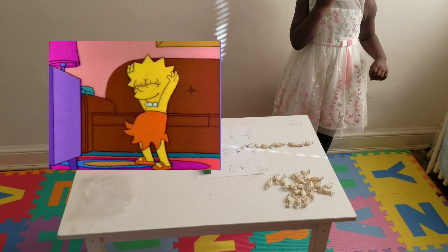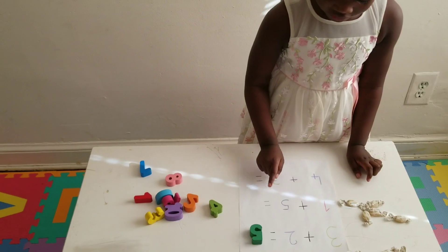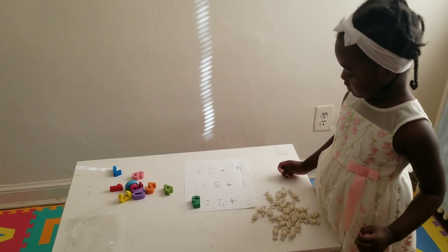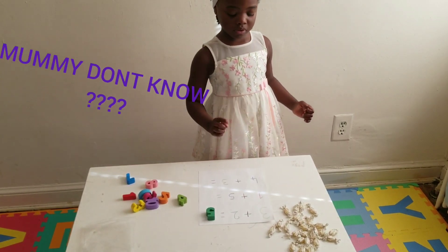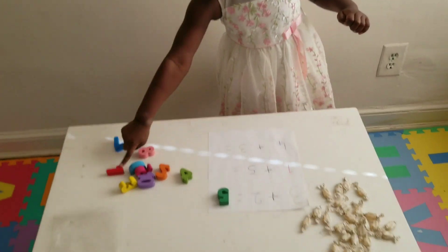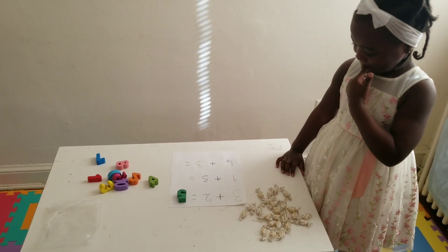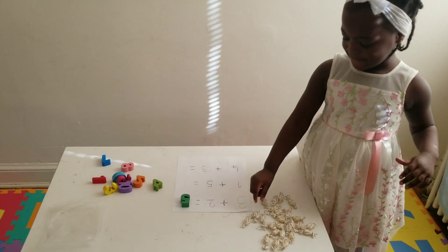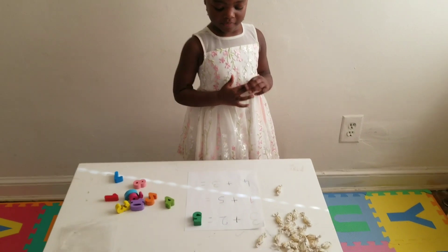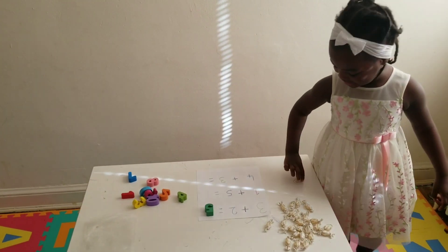What is the next one? 1 plus 5 equals 2. Good job. Mommy, what number? What color is 1, Lynn? It's red. Good. This one is red. So how many candies do you need? 1. 1 candy. Okay. What next? I need 5 candies. You need 5 candies. Okay. I did it.